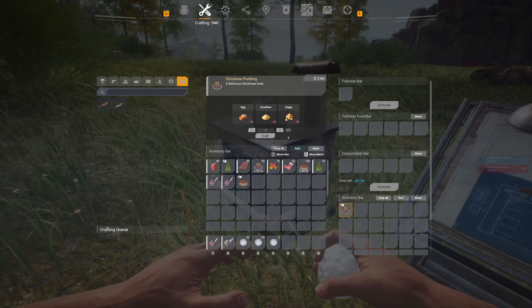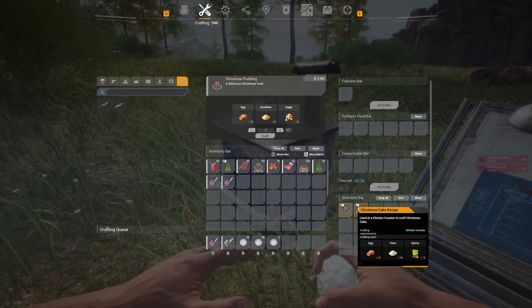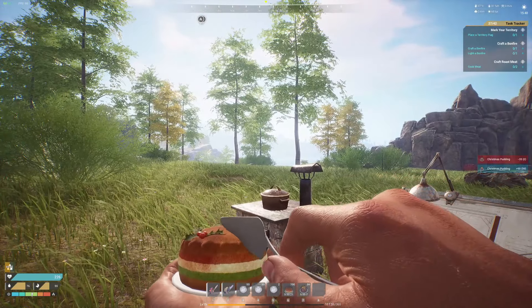Then as we take a look at the pudding, you can see it requires corn flour, egg, and sugar — so once again, no special ingredients. But let's take a look at the exact properties.